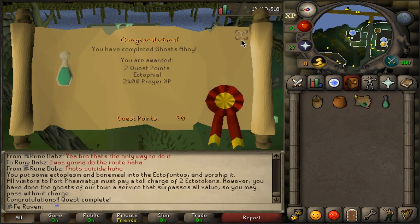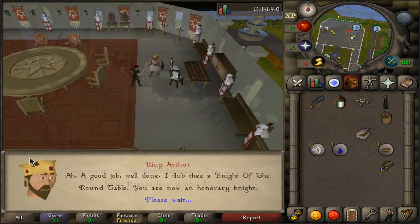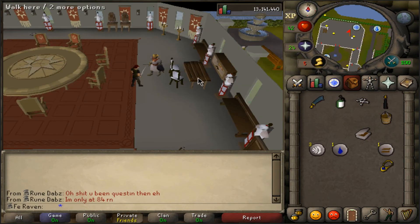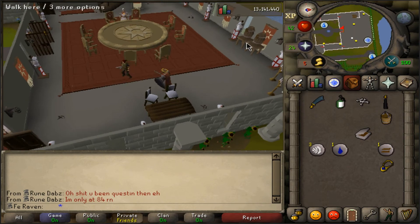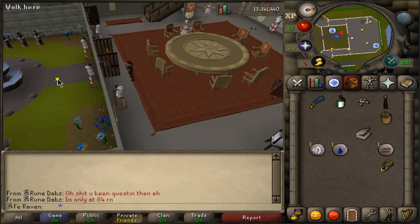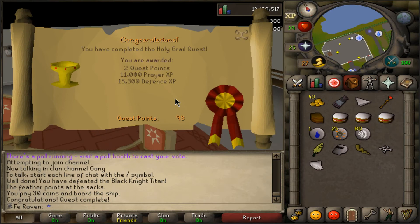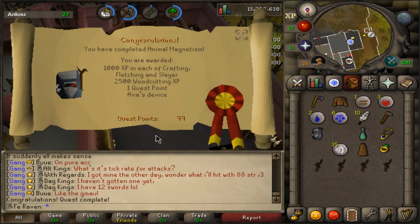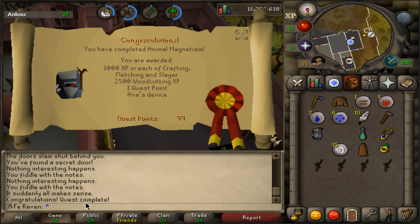I got Ghosts Ahoy out of the way for 2,500 prayer XP, followed by Merlin's Crystal for 6 quest points. Merlin's Crystal is great for barrel gloves progress, but it's also a prerequisite for Holy Grail, which gives 11,000 prayer XP and 15,000 defense XP — both very boring stats to train early on. As an Iron Man I'd have to grind so many bones myself for that prayer XP.